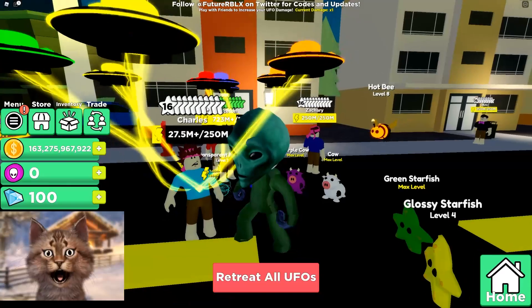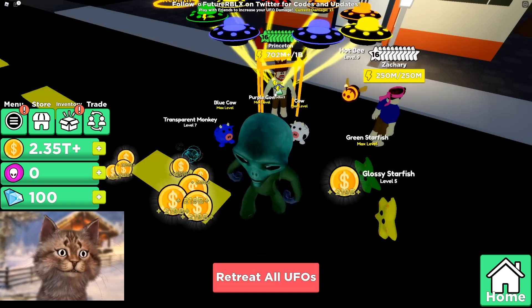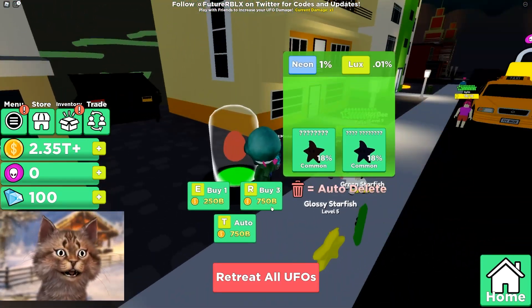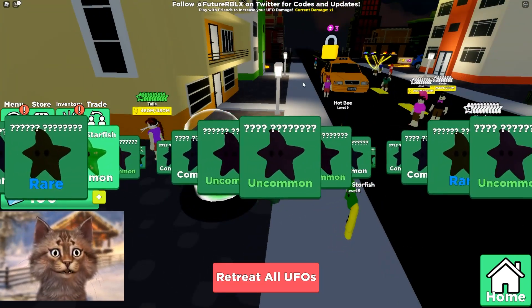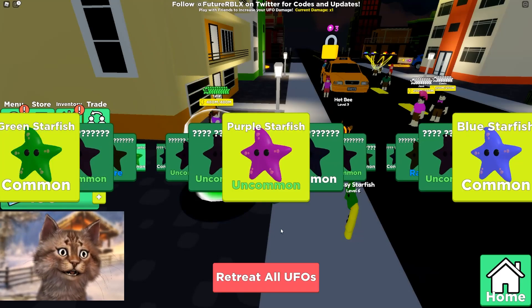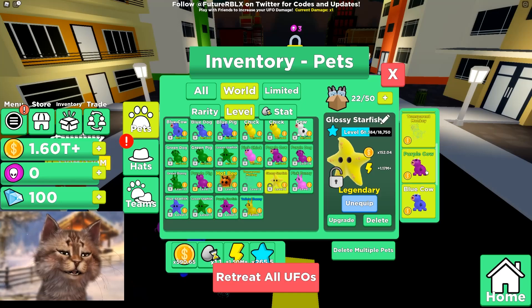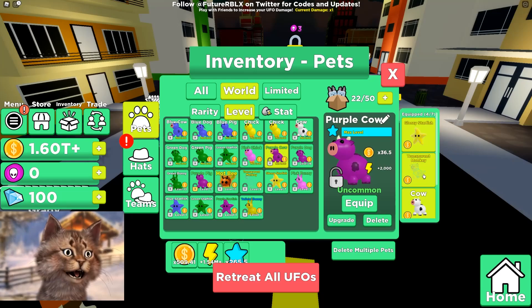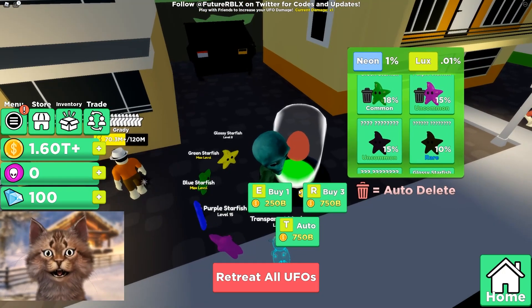I'm gonna abduct Charles because he's a little bit weaker. With him I'll have the power to get new pets — collect this for money, buy better pets, get more powerful. I think I have to rebirth now, that's my only choice. Let's see how powerful these cows are. Even the cow is useless — everything here is kind of useless. A transparent monkey is pretty good though!